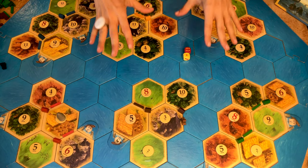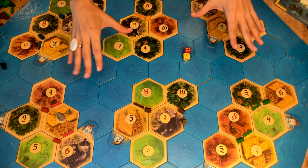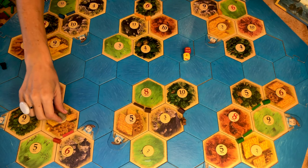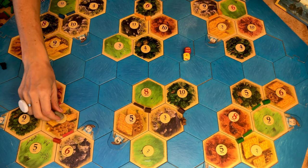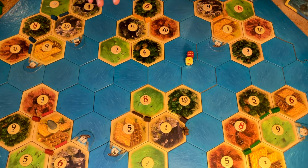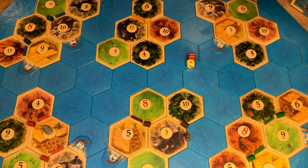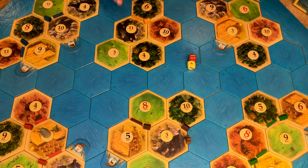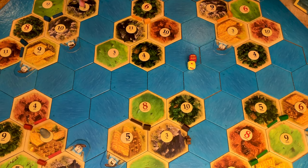The Four or Six Islands scenario plays almost exactly the same as Heading for New Shores. Here, you don't have a main island, gold, or desert — you still play the thief, but it just starts on the number 12. You can choose to build your first two settlements on one or two islands; if you build on two different islands, you reduce your chances to get the bonus two victory points. The game ends at 13 victory points.